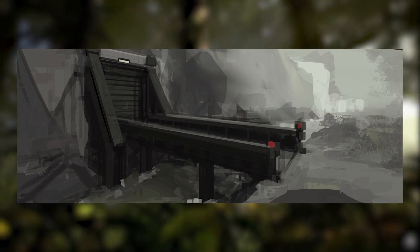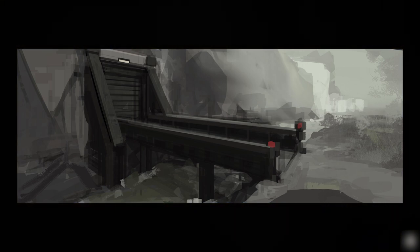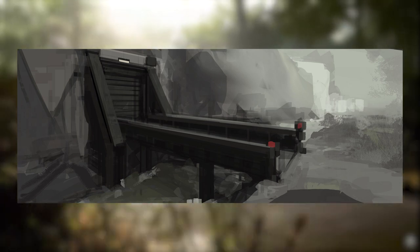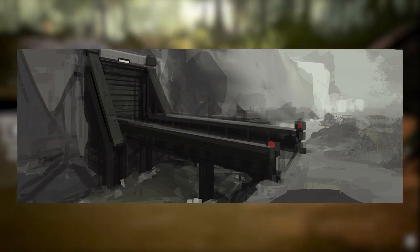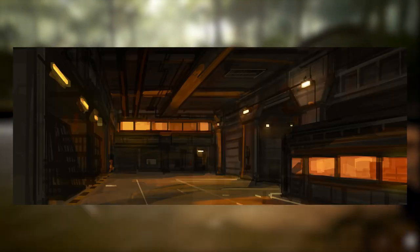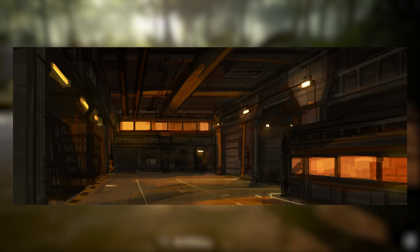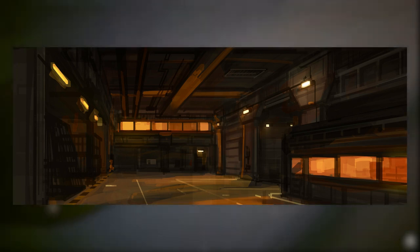The ocean wasn't the only thing to get new concept art — we also got some more art for the interior of the human buildings. PunchPacket made a point of explaining that the buildings were made piece by piece, wall by wall, floor by floor, so that in the future if they needed to change something about the interior, they could just delete a wall and wouldn't have to rebuild the entire building.